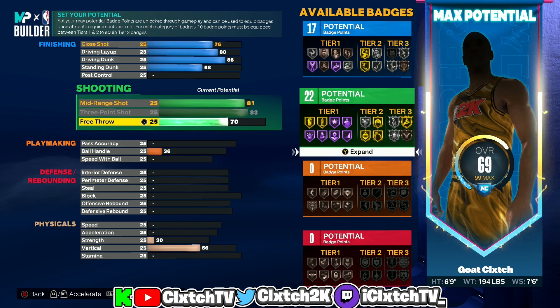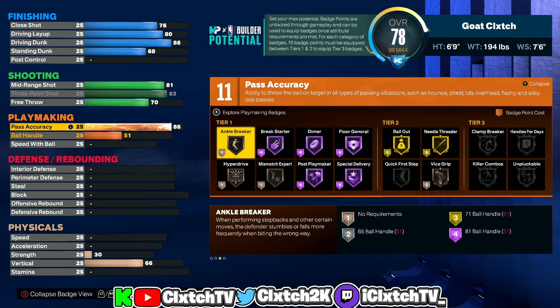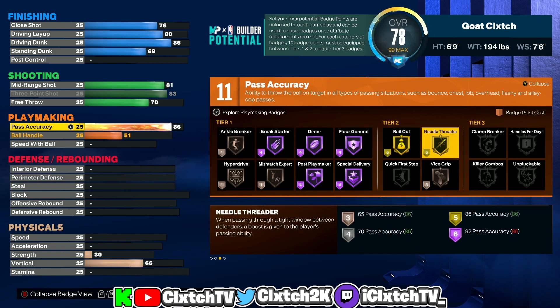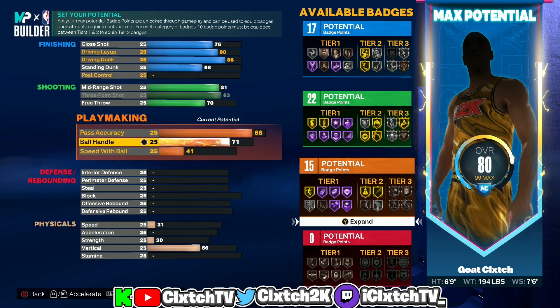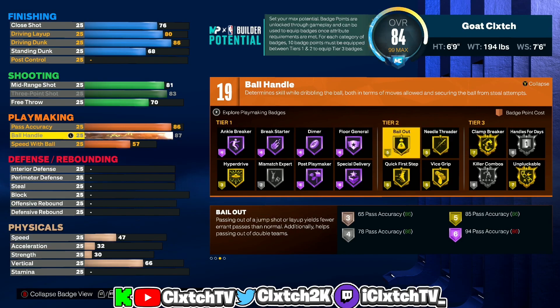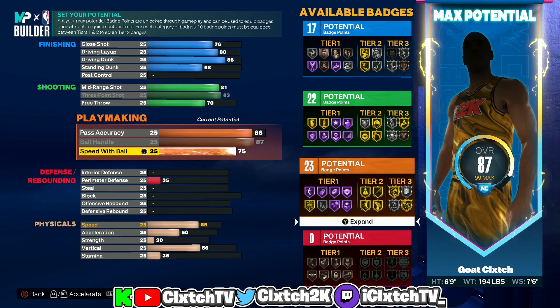Moving on to playmaking — this build is not like other point forwards. If you go 80 pass accuracy it will just call you a two-way three level scorer, which is very similar. The only way to separate them is the high pass accuracy, so you have to go 86 pass accuracy to get this build name. With 86 you get the LaMelo Ball pass style, Hall of Fame Bailout, Gold Needle Threader, and you can throw some dimes. Ball handle maxes out to get Gold Clamp Breaker, Gold Quick First Step, Silver Handles for Days, Gold Unpluckable, and Speed Boost only needs to be 75 for the Michael Jordan dribble style.